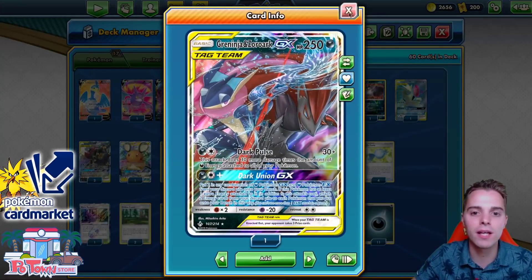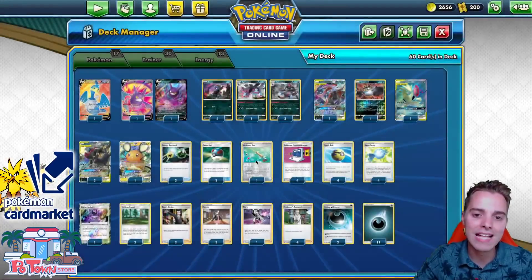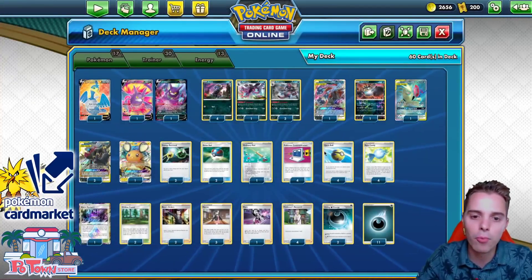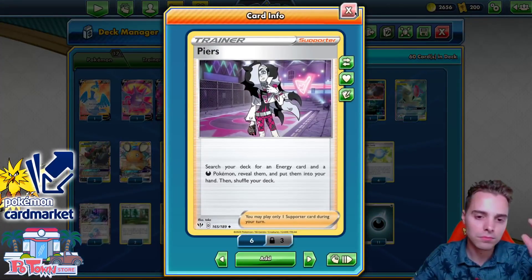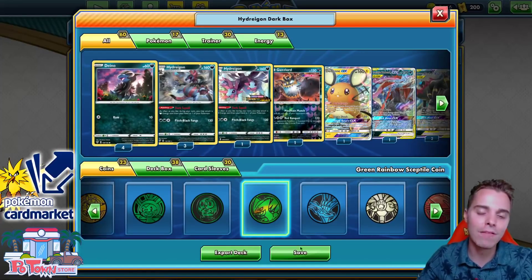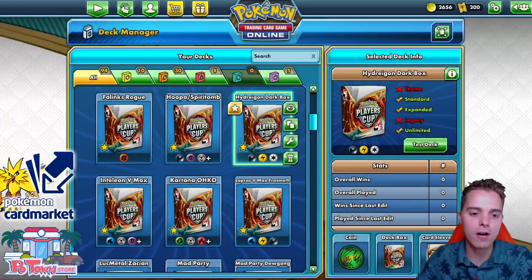At one point, if we get 10 energies in play, it's going to be a ridiculous 330 damage. We have Energy Retrieval as well as Ordinary Rod to get back our energy. Even with Viridian Forest, finding energies is not a problem. The only thing we need is the Hydreigon in play and we're good to go. Pierceing to find either a Crobat V or a Hydreigon is very nice in certain scenarios. We're going to see if Dark Box has what it takes.